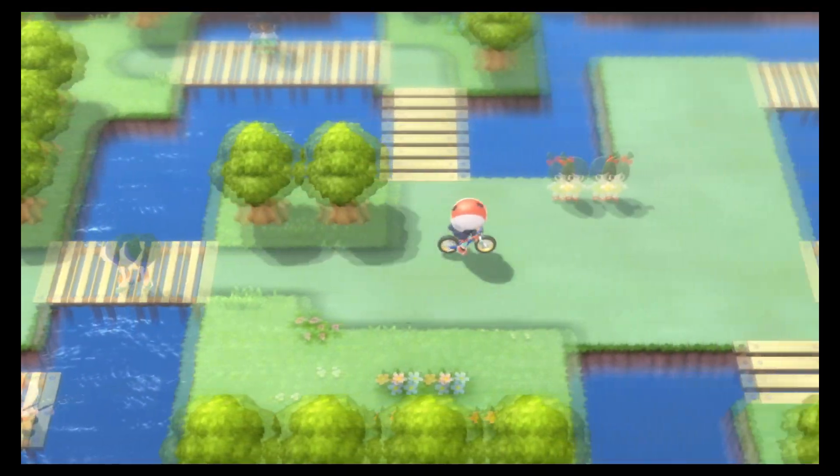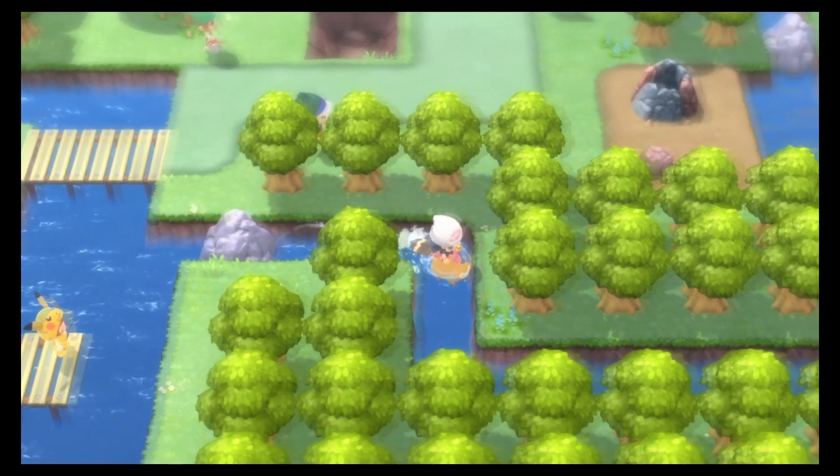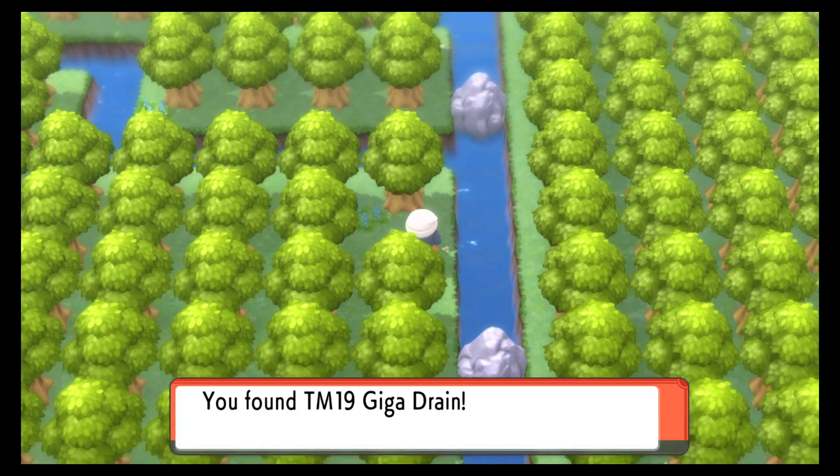You can just go right past him, and go down by this bridge that kind of goes around by the trees. You can surf on this side of the river and make your way into this small enclosed inlet over here that has TM19.